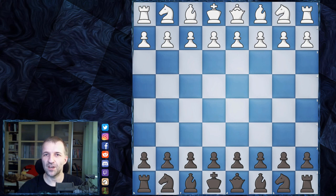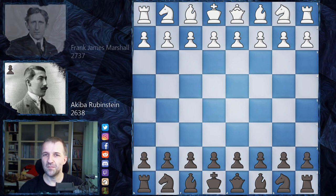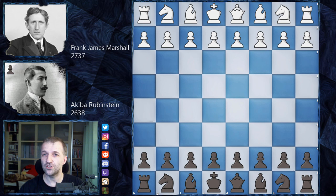Hello, Mordimers here and welcome back to the Akiba Rubinstein Saga. Today I would like to show you the game from round 3 of the Ostende 1906 tournament. Akiba Rubinstein at that time had a rating of 2638 according to Chess Metrics, and he's going to play as Black. He was only 23 years old and this was one of his first big tournaments. His opponent, Frank Marshall from the USA, one of the strongest chess players in the world at that time, was already very experienced and a very strong attacking player. He was 28 years old, considered number four in the world with a rating of 2737, and he's going to play as White. Definitely Frank Marshall is the favorite of this game, so without further ado let's jump into the game.